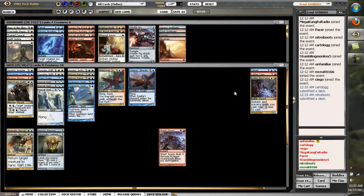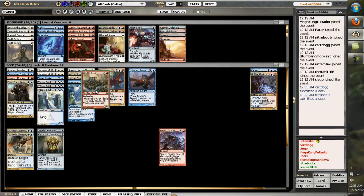How many multicolored spells do we have? One, two, three, four, five, six, seven, eight, nine. Nine, so a Lava Crew seems good.